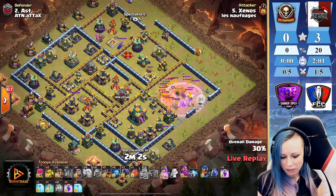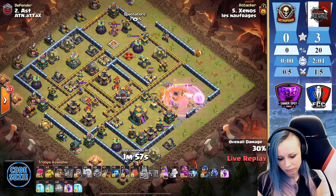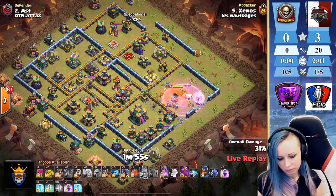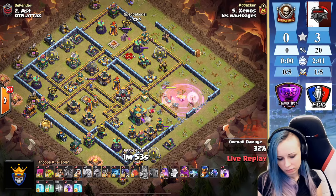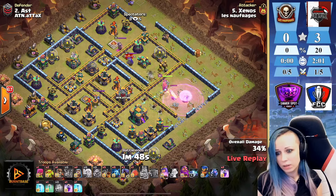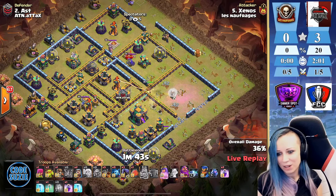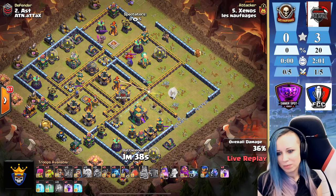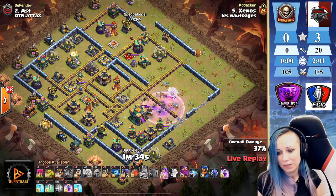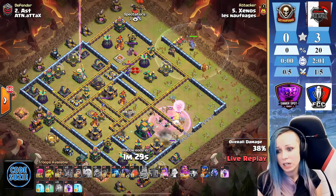Queen is whooping the lava. She's gonna take some time until she goes for the town hall. Finally she clears everything around — finally she is moving towards that compartment. Now he's starting his dragon riders.